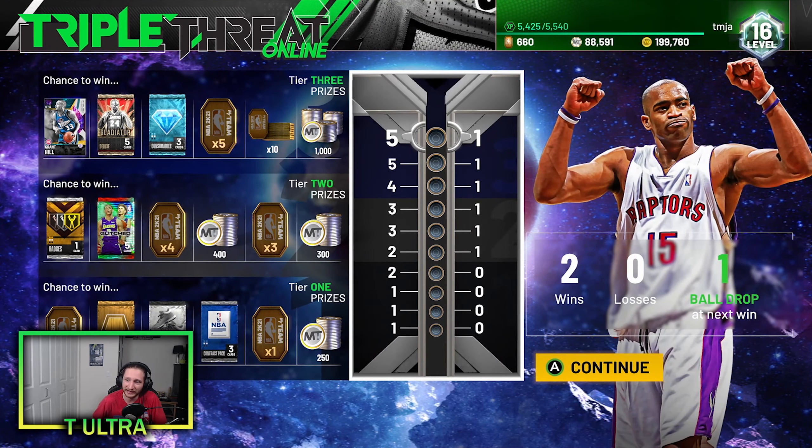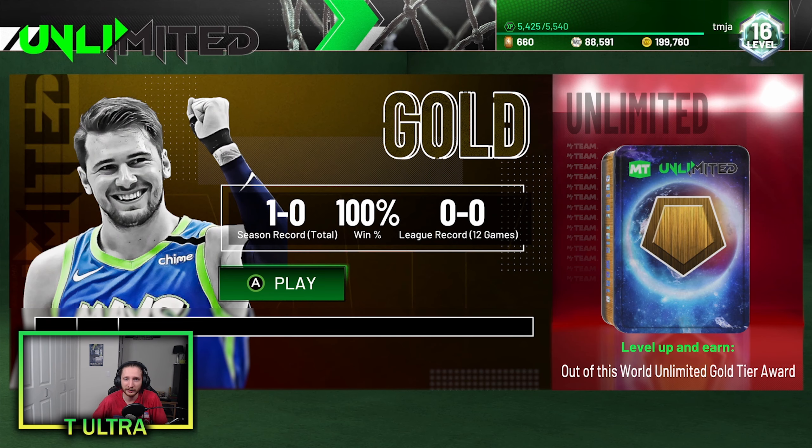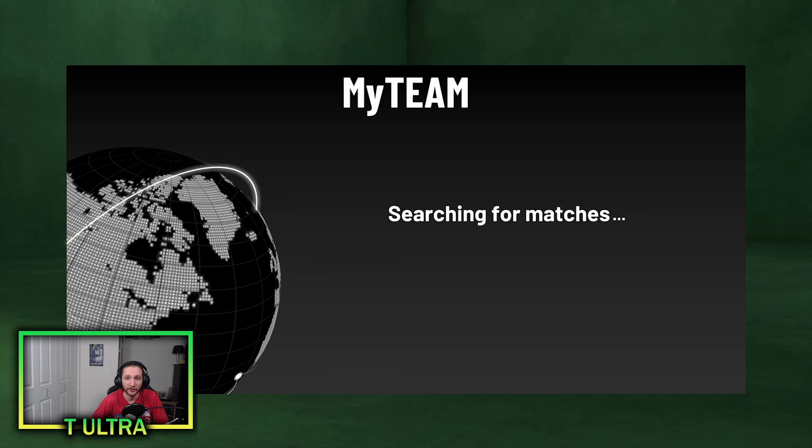If you are wondering how to attain this card, he is currently available on Triple Threat Online boards. With that being said, I think we are ready to get into a game of My Team Unlimited with this Invincible Grant Hill. We're 1-0 on the season, let's make it 2-0 baby. Make sure to drop a like on the video and let's get into it.